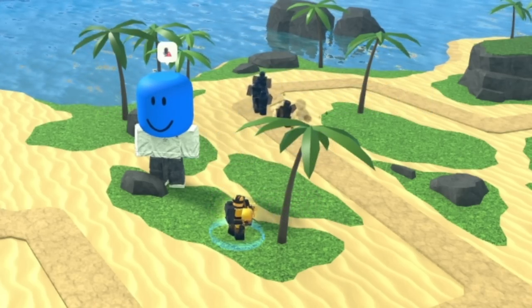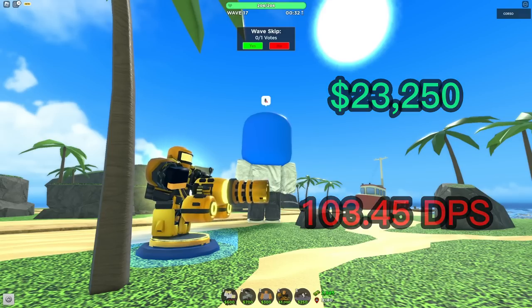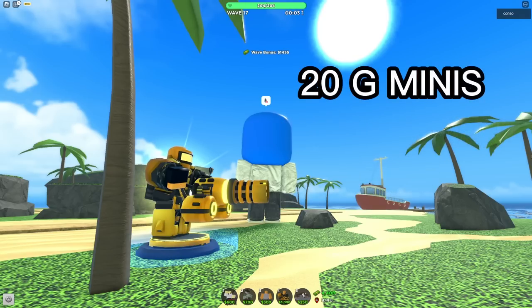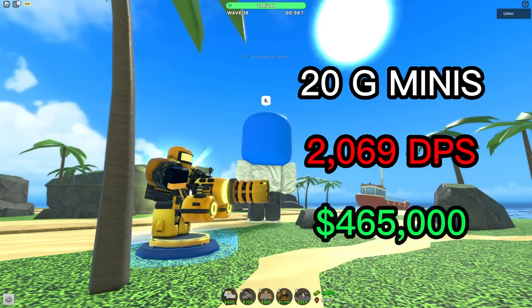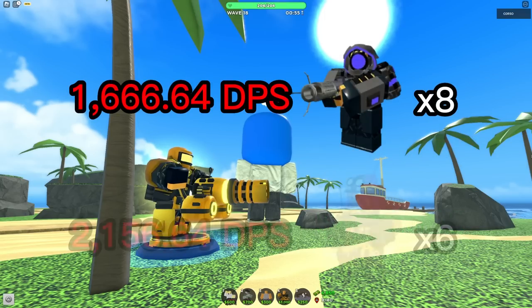Its main use is in the late game. At max level, it costs a total of 23,250 cash and has a DPS of 103.45. Unlike other heavy DPS towers, the Golden Minigunner has no placement limit. 20 Golden Minigunners have a total DPS of 2,069 and a total cost of 465,000. That's a higher max DPS than the Accel and only slightly less than the Engineer.